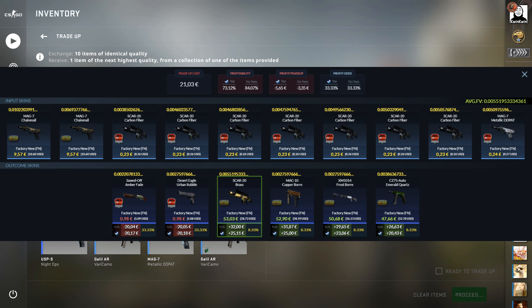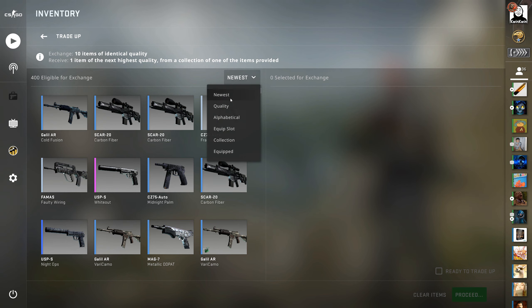The fails here are the sawed-off amber fade and the desert eagle urban rubble — those are just insanely bad. I haven't put any price in the summary here, so this is just what they're worth according to the API, but of course the Norse skins are worth much more with those floats. Let's just do the trade-up.